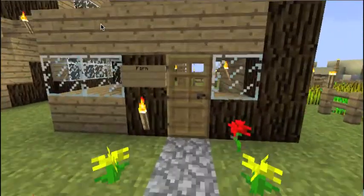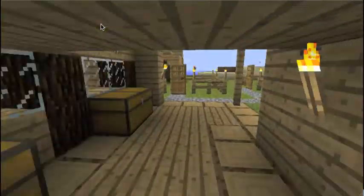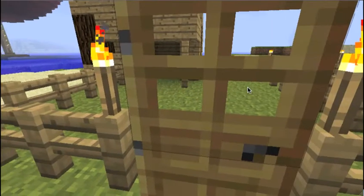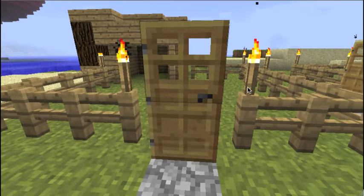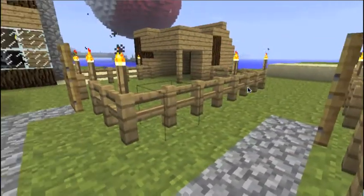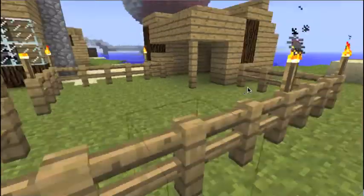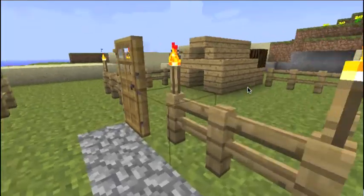The next stop is the farm — this is just like the farmer's market, I'd like to say. This is where the cows stay, by the way. There were like 15 cows inside of here — it was ridiculous. Oh, there's one, but there were like 15 in there.